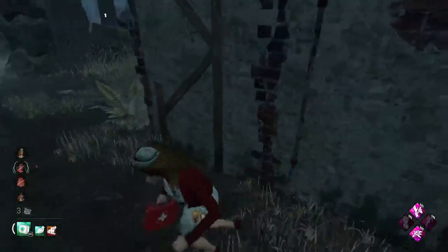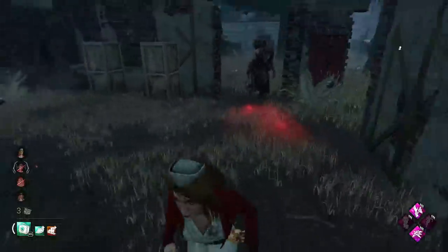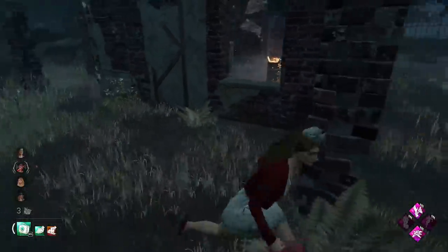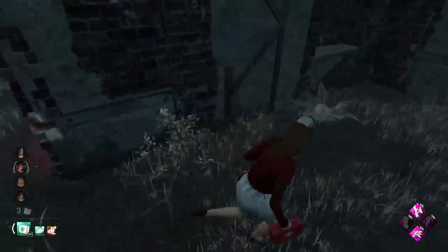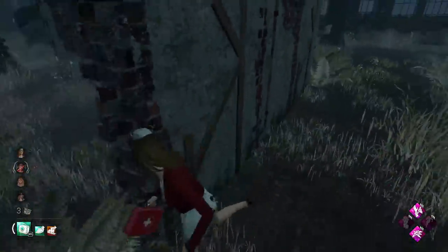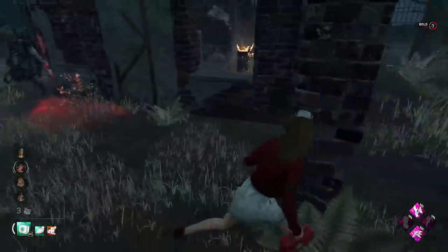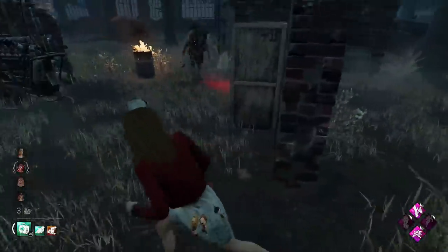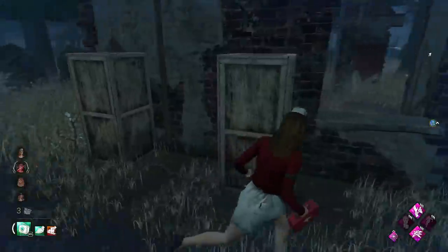She went around the L wall — double back again. Faking the double back, but she mind gamed herself. We can just walk behind her there. Now we can vault this. That's the price you pay when you hide the red glow — that occasionally happens and it is what it is. I want to take the window from this side, a unique path in there. Always confuses the killers sometimes. She's mind gaming way too much — look at this, she's mind gaming herself. This is what you call over-mind-gaming.